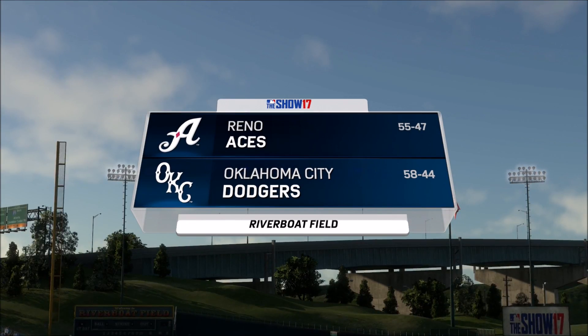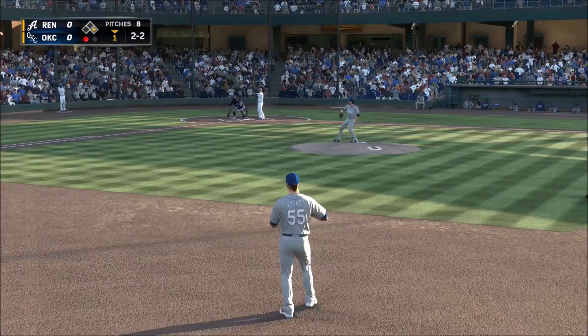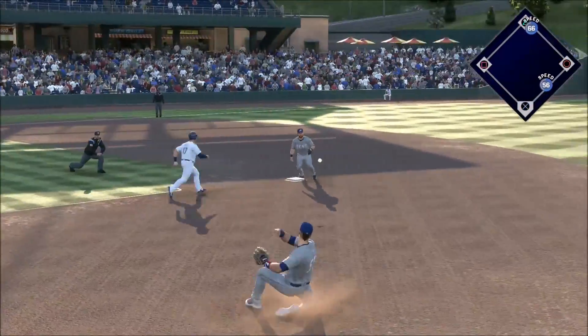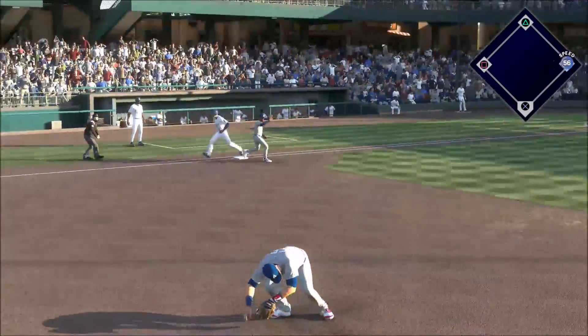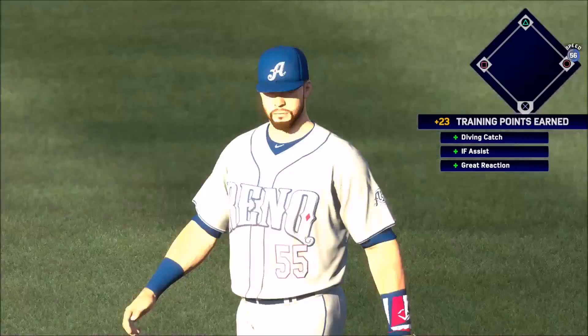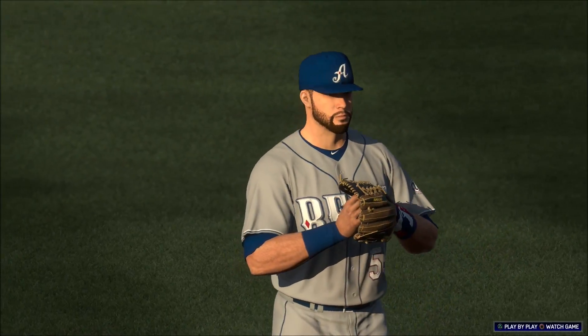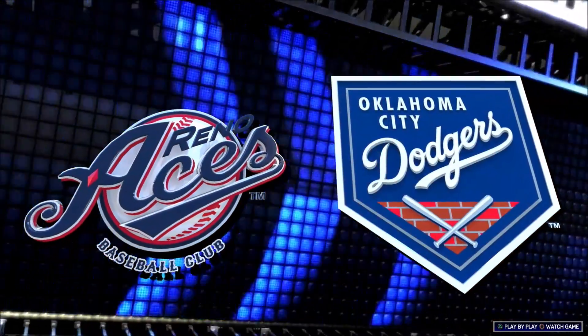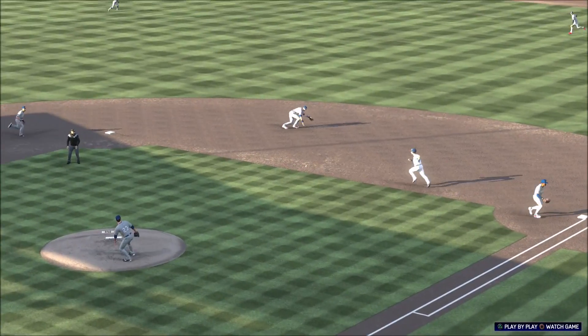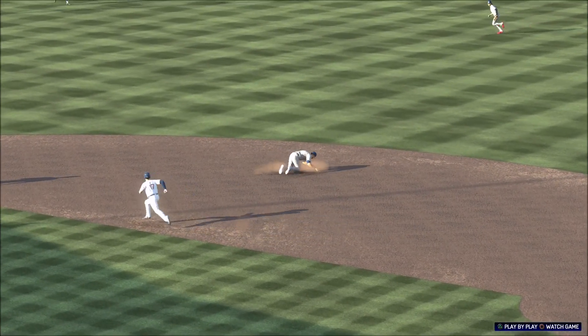Welcome to MLB The Show in this presentation of minor league baseball. He's set, here's the 2-2 — he reaches up and sends it on the ground to second, gets dirty and gloves it, the second for one on the first — not in time as the umpire was right there to make the call. Boy, that was a smooth play — great job to lay out and make the stop and then feed the second from his knees for the out, a pretty impressive display.